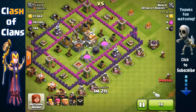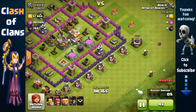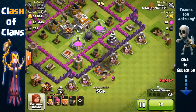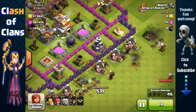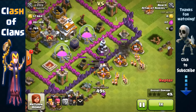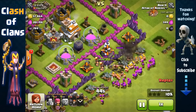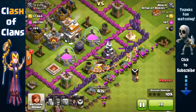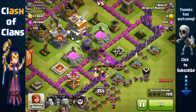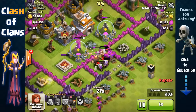Using the same strategy on the next base: send a few archers to remove the laboratory, send a giant to check the clan castle — nothing inside, perfect. Use barbarians and archers on the other side to remove the collector and create more space. Send giants to distract the wizard tower, then open the first wall layer with wall breakers. Archers can target the wizard tower over the walls while giants distract it, and then all archers target the Dark Elixir storage over the walls.